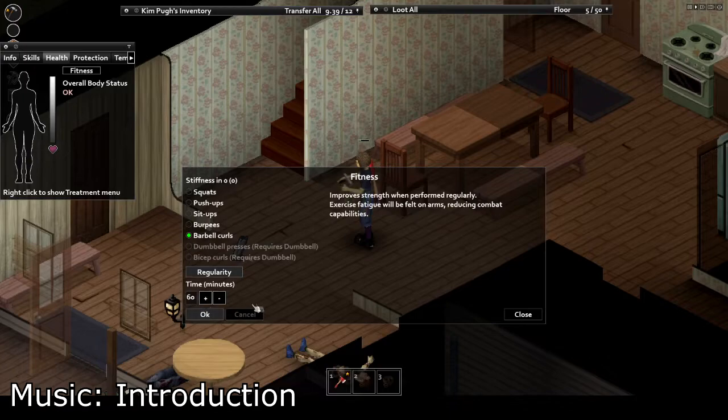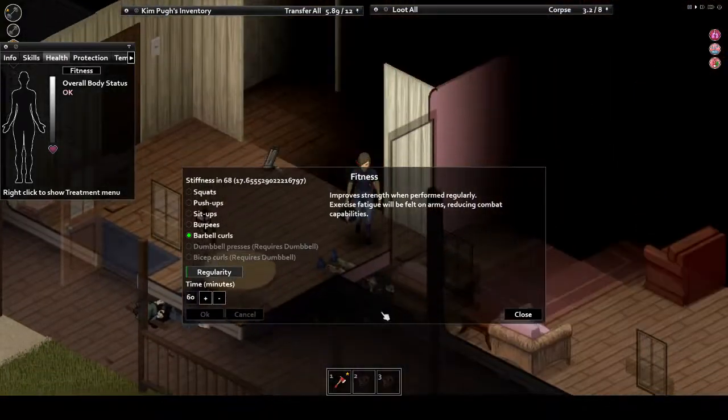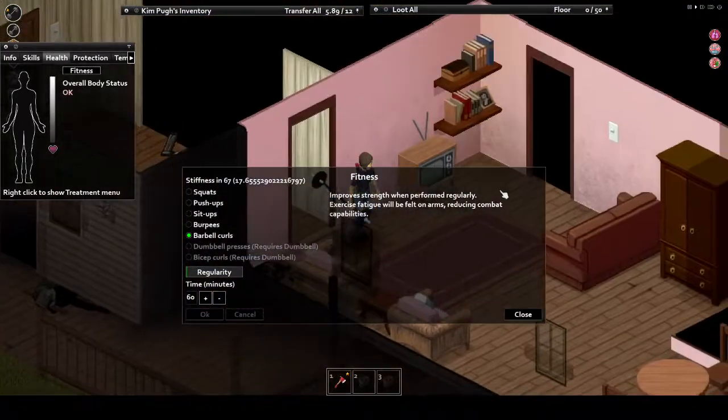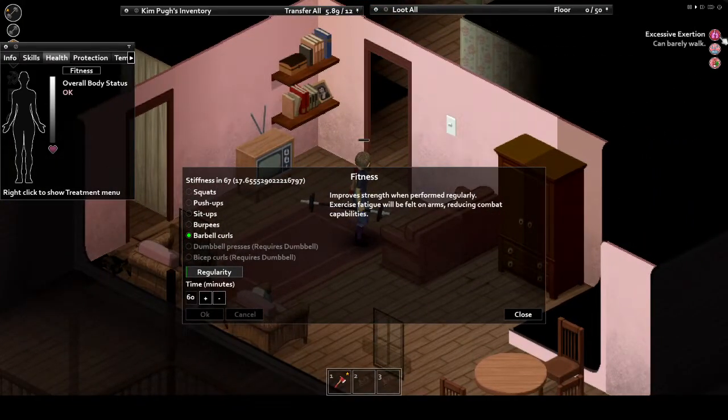In today's video we are covering the agility skills. That's right, we'll be taking a look at fitness, strength, and all four agility skills in a comprehensive manner, as well as exercise and the various professions and traits that affect them. I also want to give a shout out to Kato Phoenix for her lovely artwork. Now let's jump in.